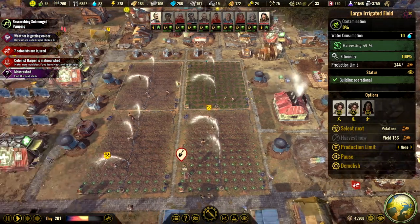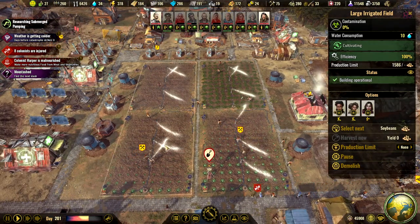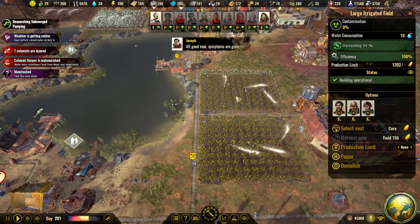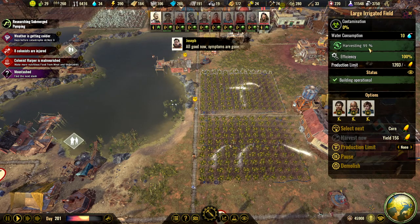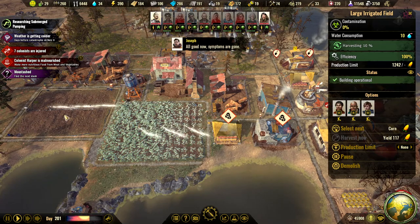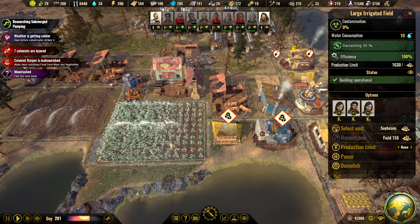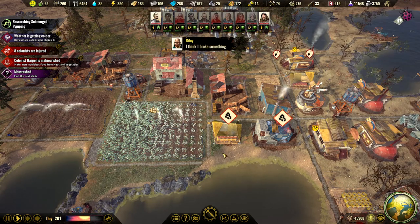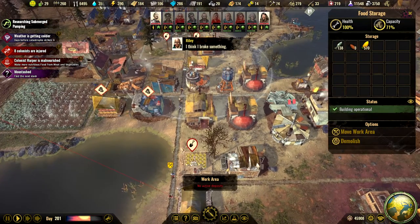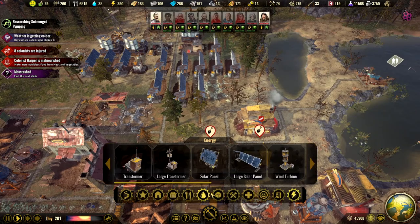Why are you harvesting so slow? Get to work! This one has been harvested in full and this one I haven't even started yet. Do we have some room here? We have 71... yeah, we have 29% there. This is full though, so let's build a new general storage.